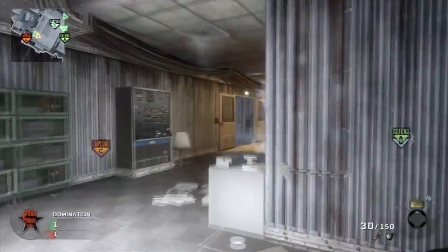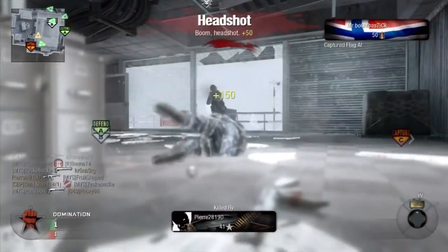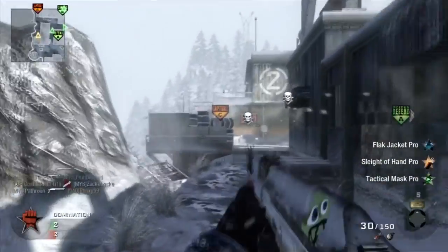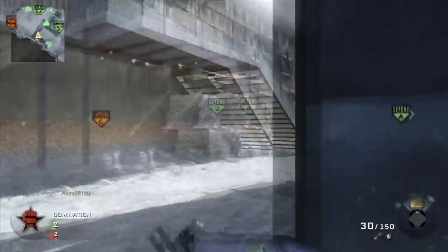And for my perks I was using Flag Jacket Pro, Slider Hand Pro and Tactical Mask Pro. And for my killstreaks I was using Spy Plane, Counter Spy Plane and Napalm Strike.